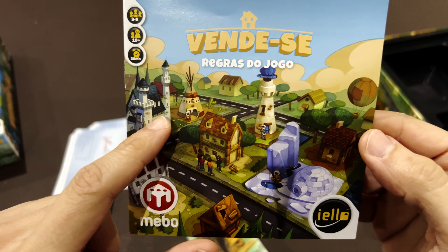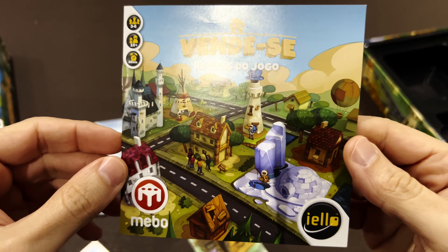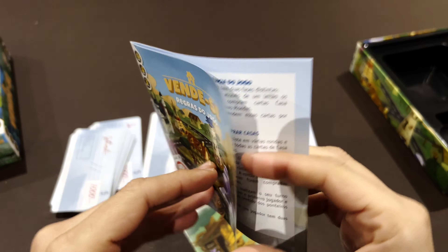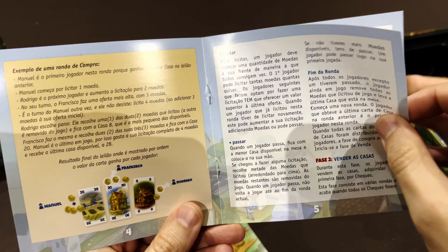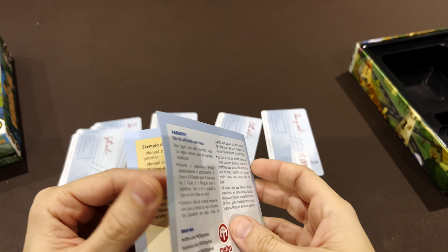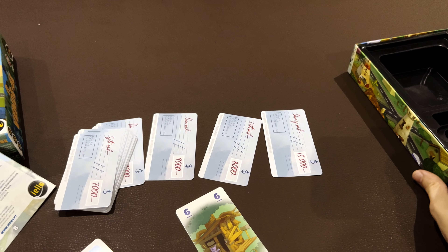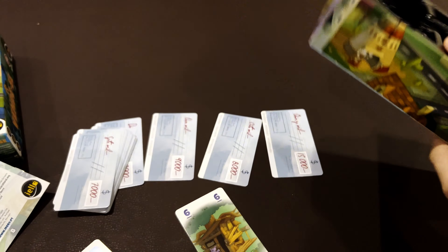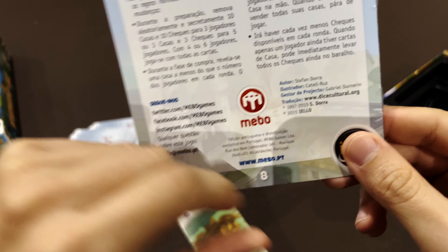Taking a look at the manual: this is not a city-building game as it may appear. You have some examples of the properties we've seen in the cards. It's a very thin manual because this is a very simple game — just four sheets, eight pages, and it's done. The box is almost empty as well. This edition — I finally found the date — is from 2015, from Eagle.